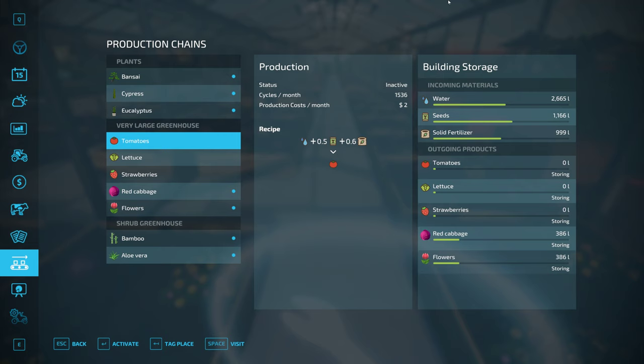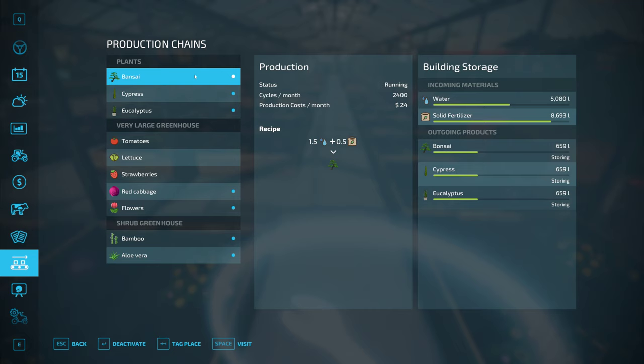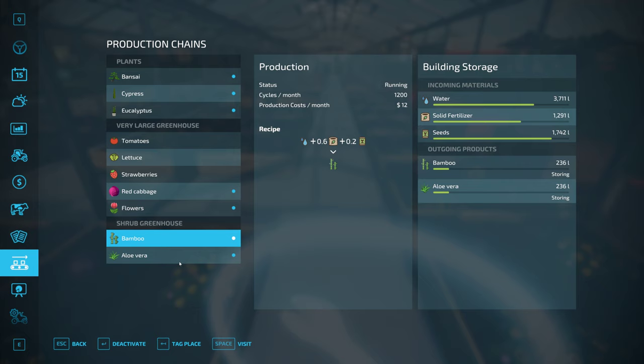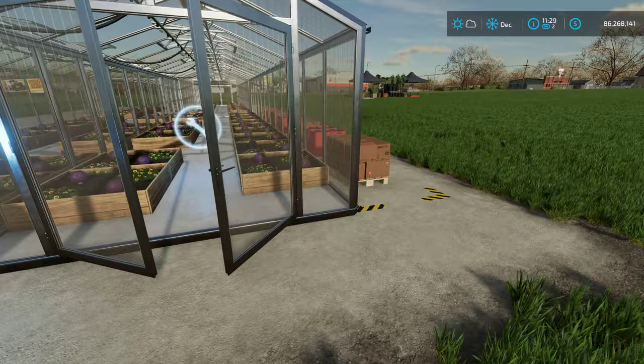Let's go inside the greenhouse and take a quick look at the productions. Here's our bonsai, cypress, and eucalyptus in the nursery. We've got water and solid fertilizer — that's all you need to start production on these. On the very large greenhouse, you've got tomatoes, lettuce, and strawberries like in-game, but Gwendal has also added red cabbage and flowers. Again, water, seeds, and fertilizer. And for the shrub greenhouse, we've got bamboo and aloe vera, which also take water, solid fertilizer, and seeds. Not a lot of products needed to get started.